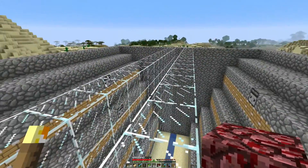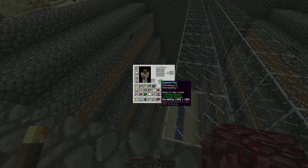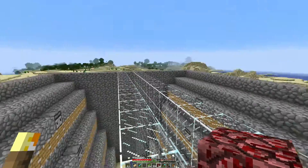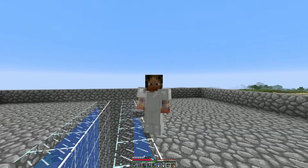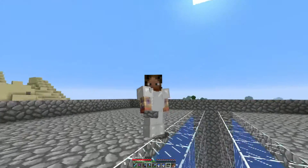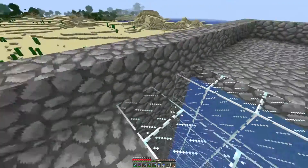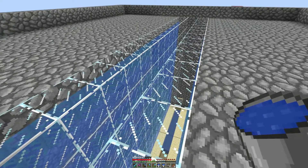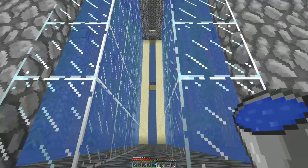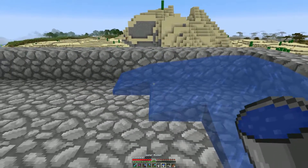I'm going to sort my inventory out because it's a mess and make some new armor. Welcome back - I've got all that sorted. Now I'm just going to put the water in on the top across here, remove these slabs, and that should hopefully push everything to the edge so it falls down into these streams. I could do with getting some ice there but I need a silk touch tool which I don't have just yet.